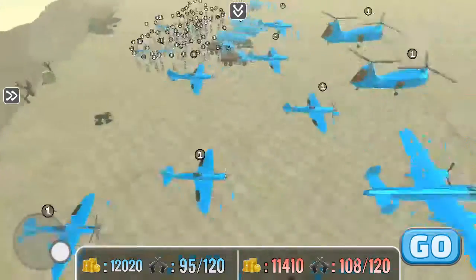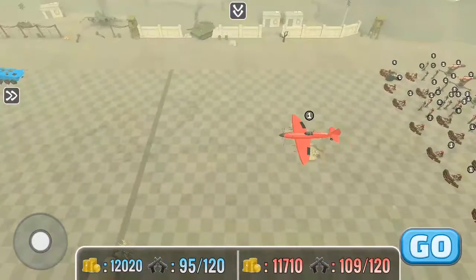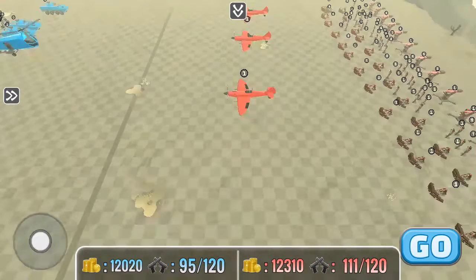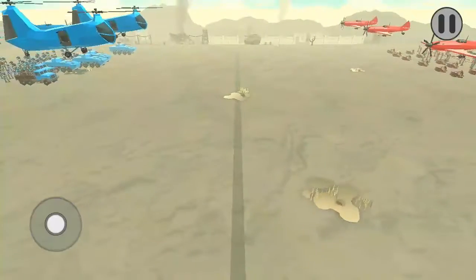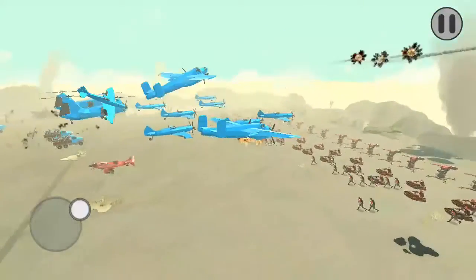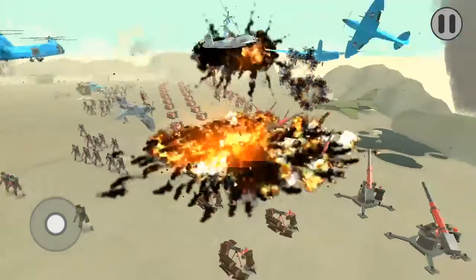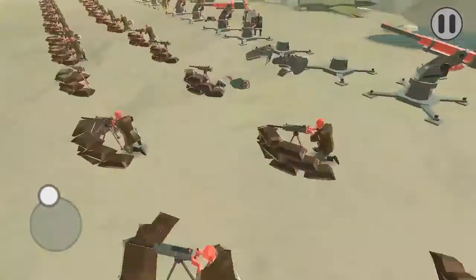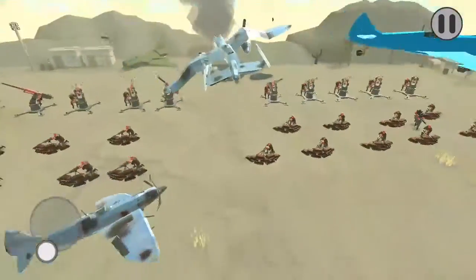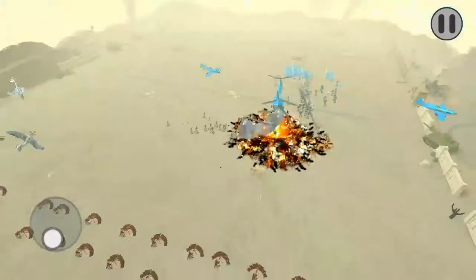It looks like a very good battle. We're going to get three planes — why not four? They have some means of attack. The planes are off, and bombs are dropping — it's like the bombing of Japan. It looks like we got some craters, but no planes are left.